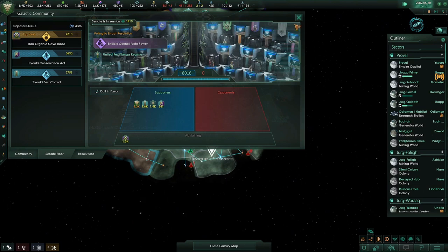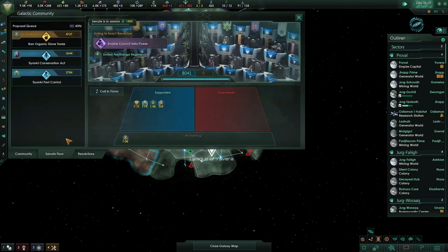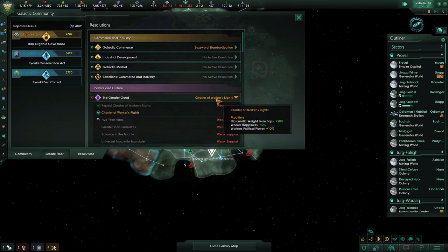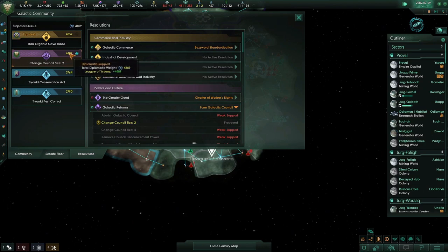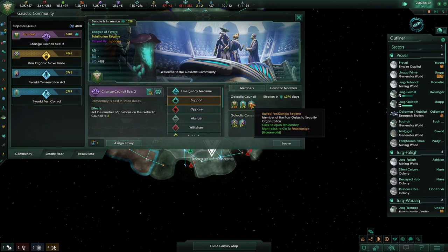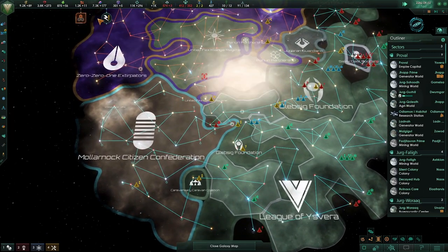We passed the Charter of Workers' Rights. Unfortunately, the AI has decided to flex their muscles and try to enable council veto power. That's something we could be fine with, though it might be a bit of an issue in terms of getting our agendas out. We're going to push out the change council size to 2 now. With our weight and two other nations supporting it, that's going to possibly push through and be a useful piece of legislation.